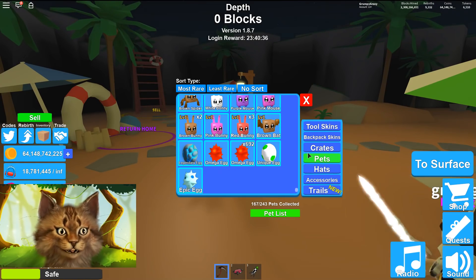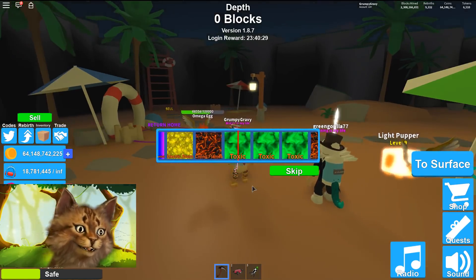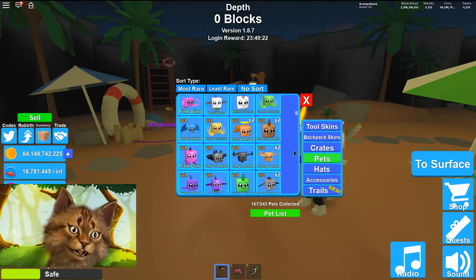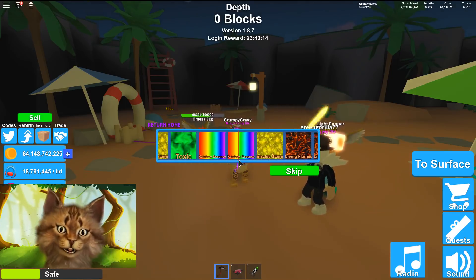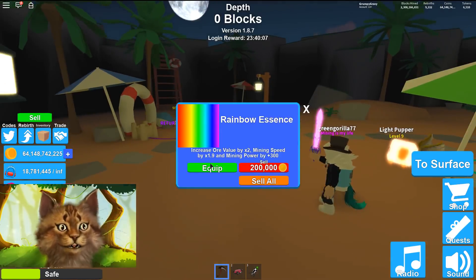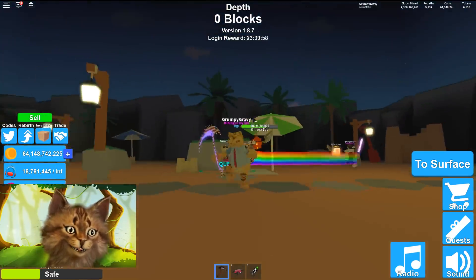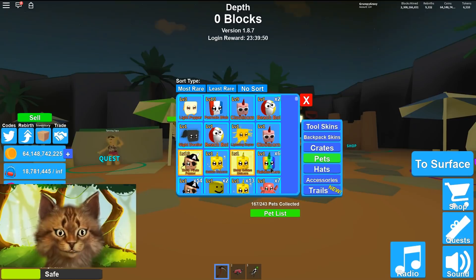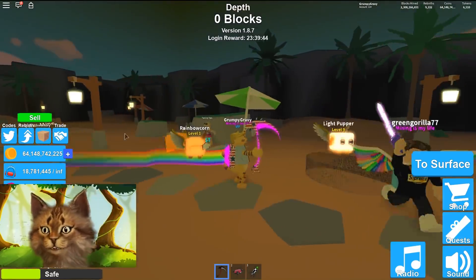Now let's open these other 10 mythical crates we just got. Maybe we can get the rainbow one — that'd be cool. Oh, toxic! And oh yeah, I heard a rumor that mythicals might all become shinies, but I doubt it. Oh, rainbow — we got it! We got the rainbow trail!